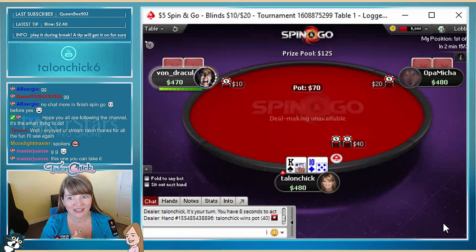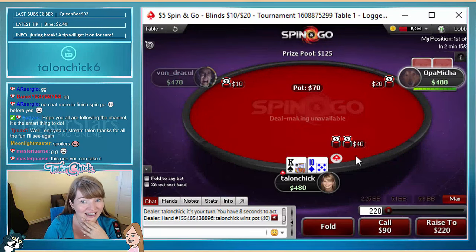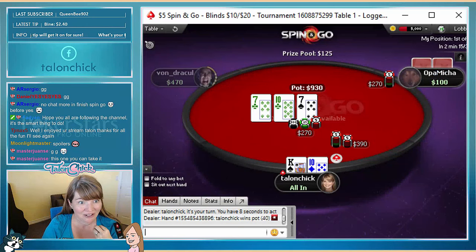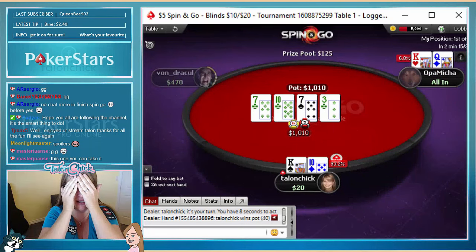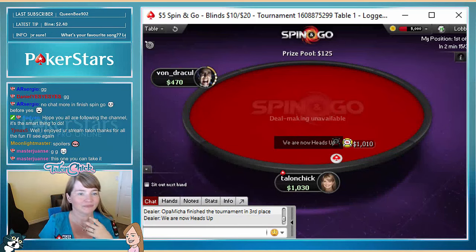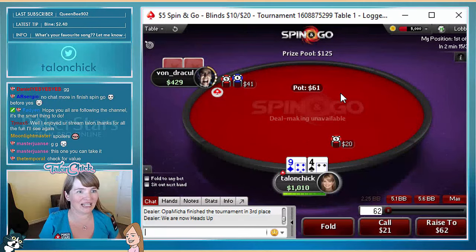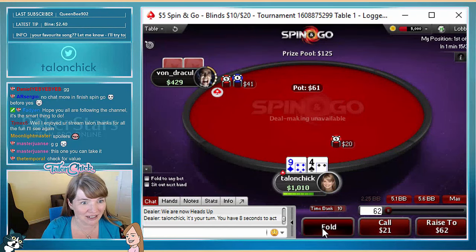Battle down, battle down. Someone was asking earlier what the biggest multiplier I got was — this one. I'm gonna call with king-ten, we're all in. Hold my hand, let's go! This is like the lowest multiplier you can get where second and third don't get spots. I have sweaty palms.